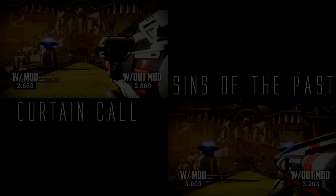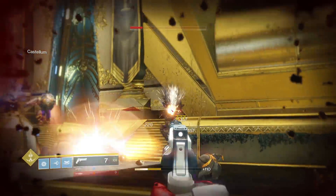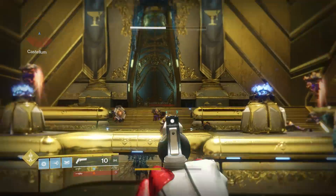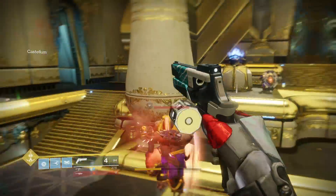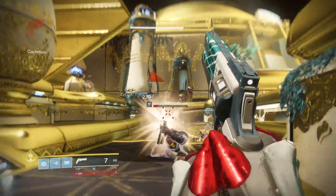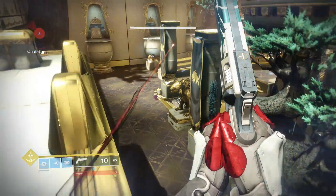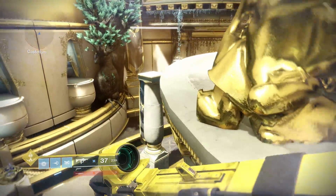Another thing I have to show you guys is the RPM — rounds per minute — for the Current Call and the Sins of the Past. What I'm testing is with the Rally Barricade, how fast you can shoot, because there is a cooldown on it. Some people think that when you spam behind the Rally Barricade you can instantly fire as soon as it reloads, but there is a cooldown between each shot, and I will show you in a few moments.